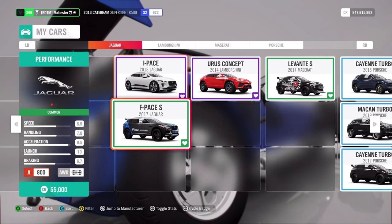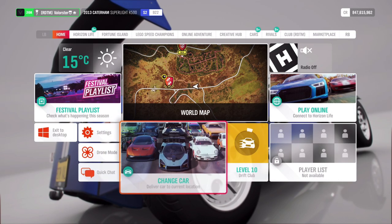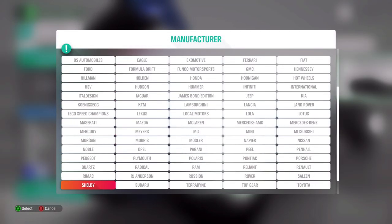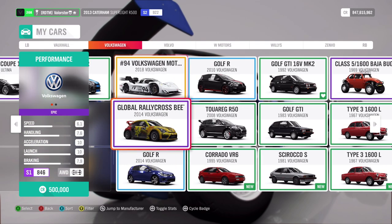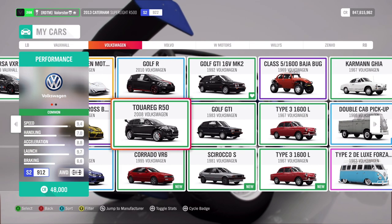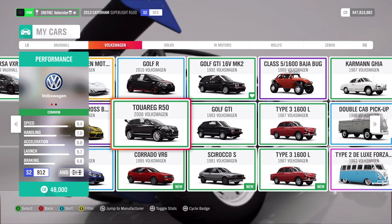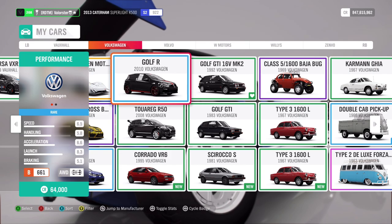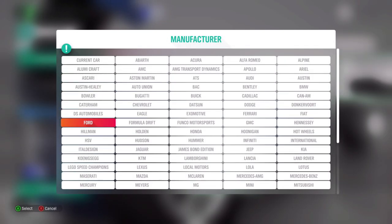The Maserati is also a good car, and the Jaguar is a good car too. I also tried the Volkswagen Touareg R50 — I swapped the engine and it's very grippy, but the championship itself is the problem. I tuned it with the stock engine and with the engine swap — stock engine is way grippier — but the drivatars have very fast acceleration. So I would stick with the Porsche Cayenne.